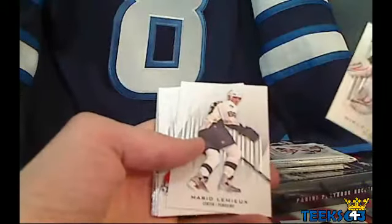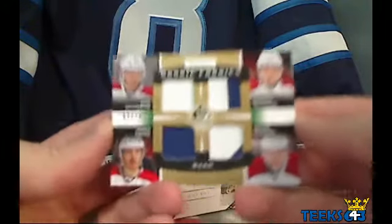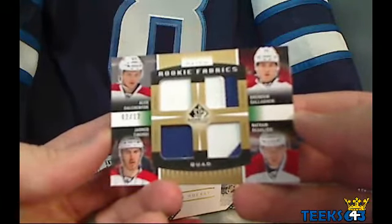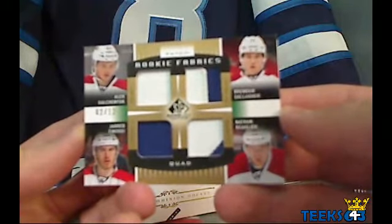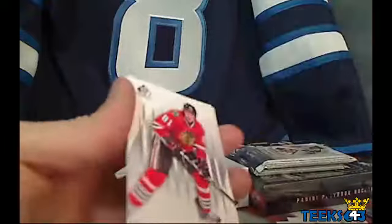Pack number three for Ultimate: Backstrom, Mario Lemieux, Nicholas Lidstrom. How about a Rookie Fabrics patch — quad patch, number two out of 12 — for the Montreal Canadiens? We got Brendan Gallagher, Alex Galchenyuk, Jared Tenorty, and Nathan Below. That is going to R. Gendron, 22. Congratulations — a quad Rookie Fabrics, really nice card there with a couple Montreal Canadiens patches and three base cards on the back.